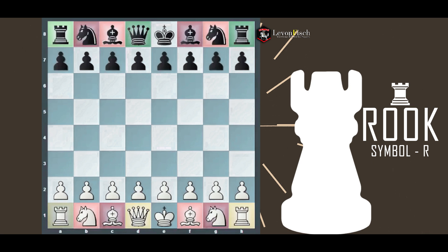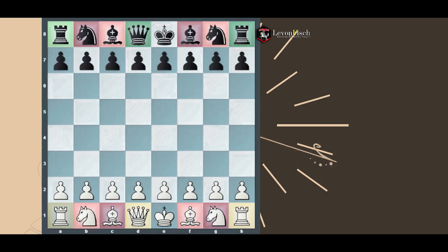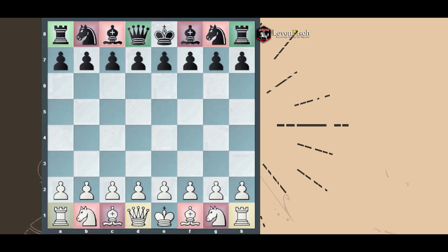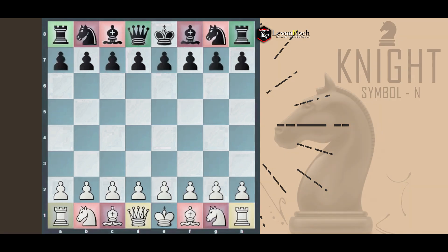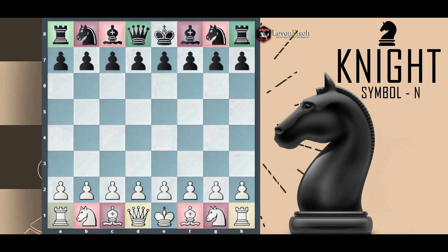The pawn is the smallest unit, equal to 1 point, yet not the least important. A pawn can take any other piece with minimal damage to your position. For example, if you attack a knight with a pawn and take it, you lose 1 point but gain a knight or bishop worth 3 points — that's very important to keep in mind.